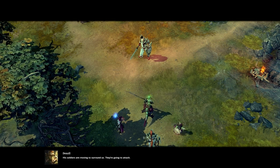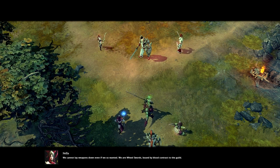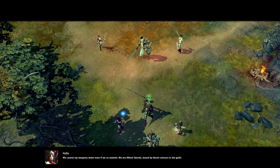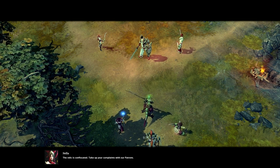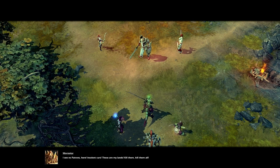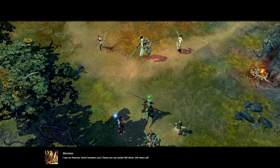His soldiers are moving to surround us — they're going to attack. We cannot lay our weapons down even if we so want it. We are wheelswords, bound by blood contract to the Guild. The relic is confiscated — take up your complaints with our patrons. I see no patrons here. Insolent, cursed. These are my lands. Kill them. Kill them all.